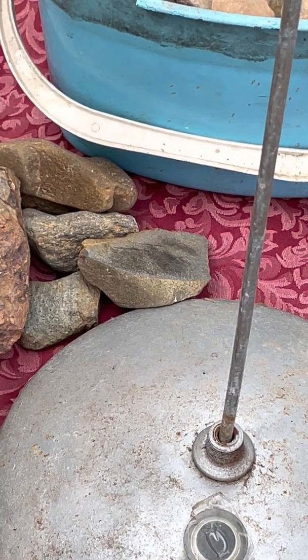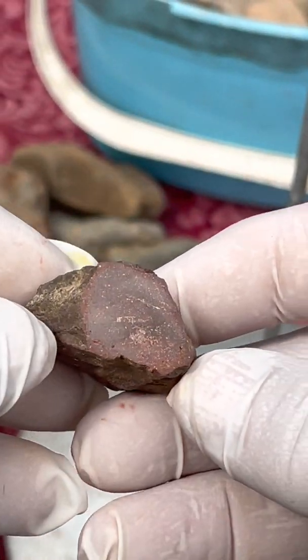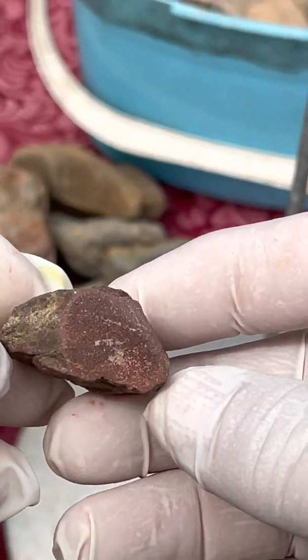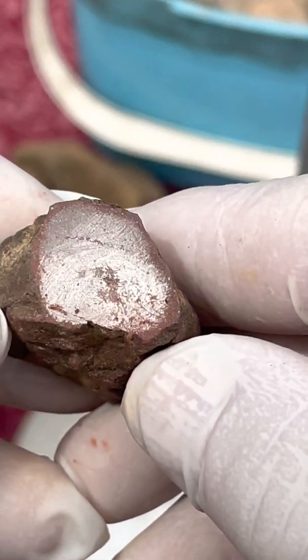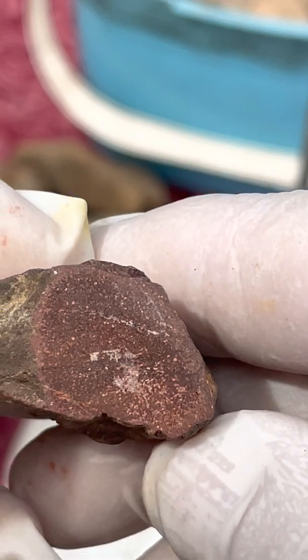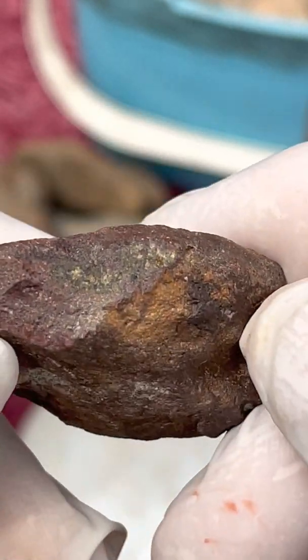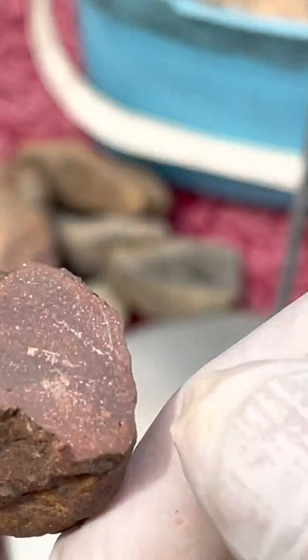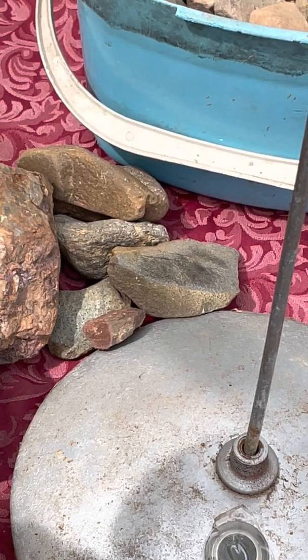One of the stones — this one here, tiny — it's very strongly attracted to the magnet, among those little stones of concrete. But after opening the window, I didn't find any metal, nothing really interesting in it. Actually, it looks like sharp edges sometimes — nothing interesting.